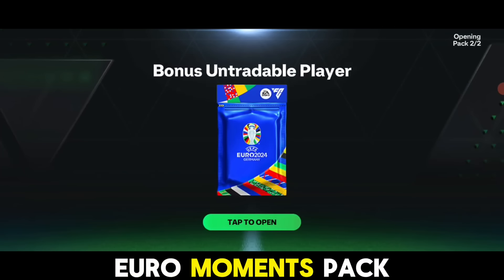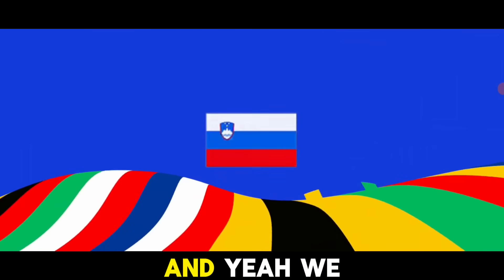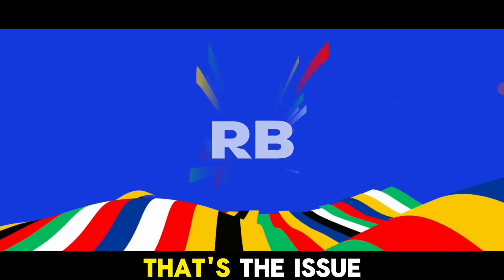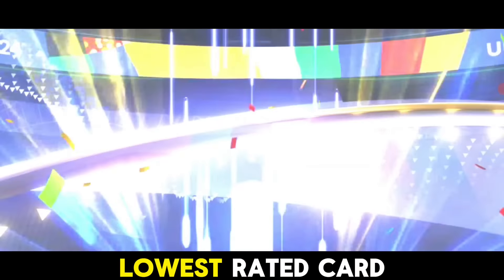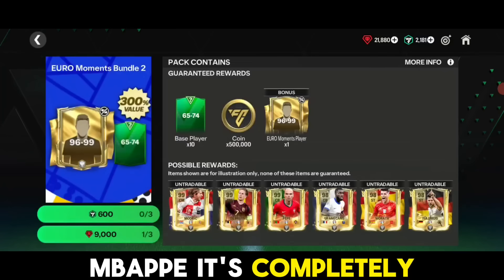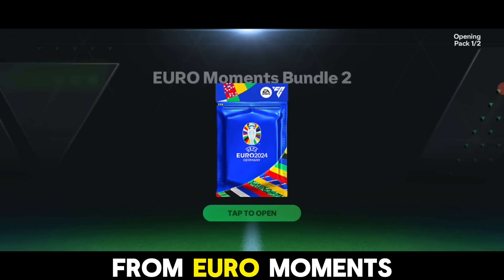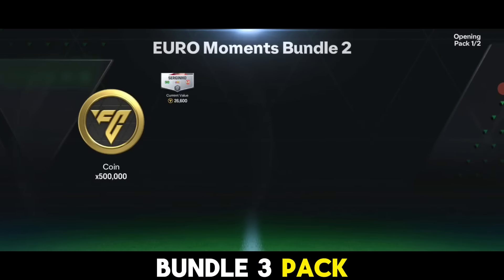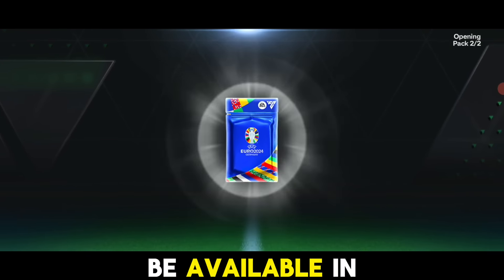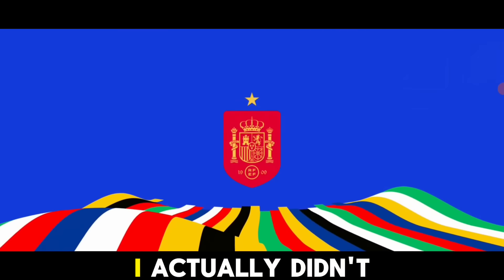Let's see what we get from our first Euro Moments pack - I'd love to see Tiepi or KDB. We got the lowest rated card, so yeah, that's the issue - you might end up getting the lowest rated card even with the gems. To get Mbappe it's completely based on luck. You can get him from division rivals or from the Euro Moments Bundle 3 pack arriving tomorrow, available in store. We opened one more pack and got Spain left back - I didn't need him, but he's decent.